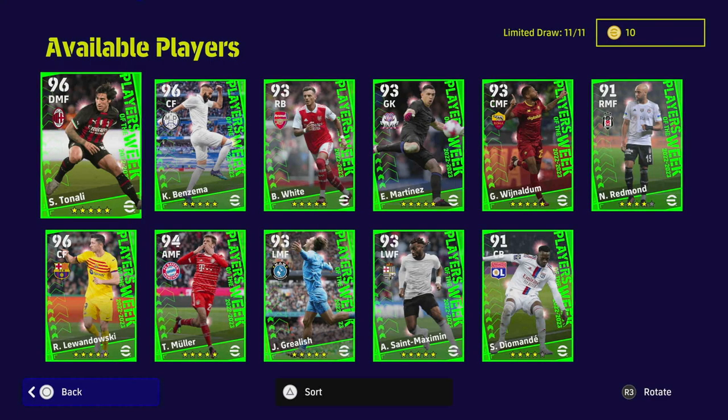That's it for the player of the week. My top three picks are Tonali, Ben White, and Grealish. Lewandowski and Benzema — you know what you're getting with those, multiple versions of their cards have been released. If you are a newcomer, Diamante and Maximin would be worth it as well. Muller is a very interesting one depending on how you play. I'll be back soon with more videos and a live stream later — peace.